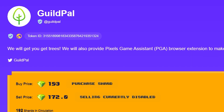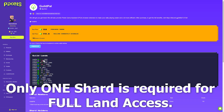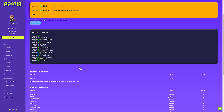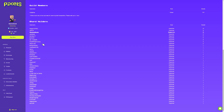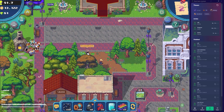Look at those juicy tasty happenings — you've got every industry you could possibly want. It says here: 'We will get you trees. We will also provide the Pixels Game Assistant.' When I saw that, I thought 'trees — yes, give me trees, I'm in!' I bought five shards. You've pretty much got every industry you could hope for, multiples of them, plenty of trees, windmills, chickens, mines — everything. It's a really good guild and it's really going to help you out a lot in the game. Recommend Guild Pal.